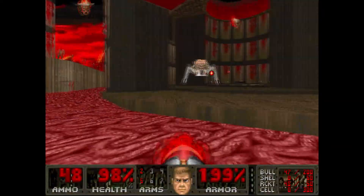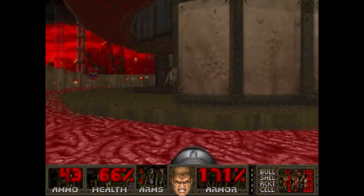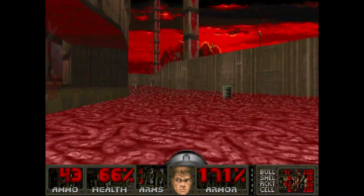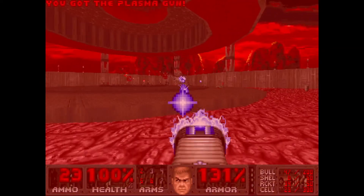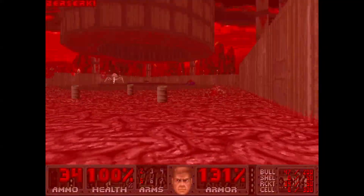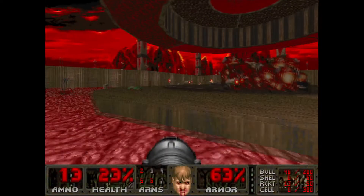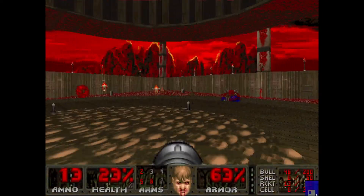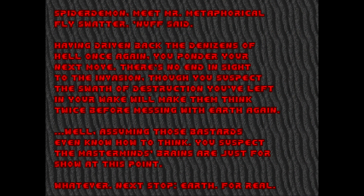E3M8, Requiem. This one is much harder than Dis, since all your cover gets taken away and the only way to get the plasma is to lure the spider mastermind out of this chamber. But once you're geared up, it's just a matter of who stays alive the longest. The Berserk is here to boost your health back to 100 if you're low. This episode was amazing, but since this is an Ultimate Doom megawad, we have one episode left.